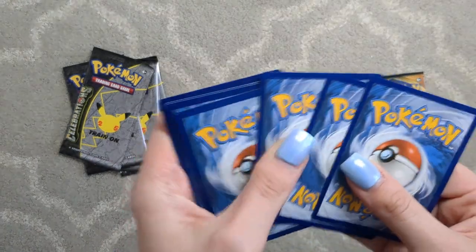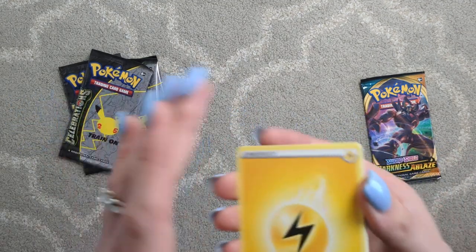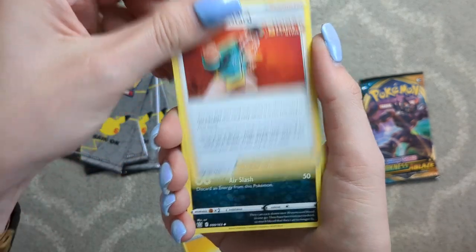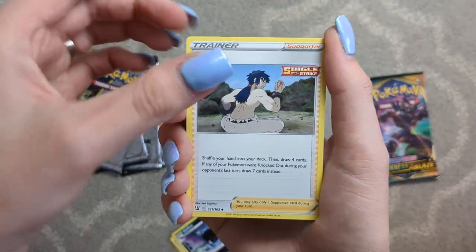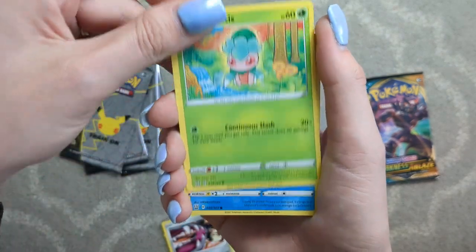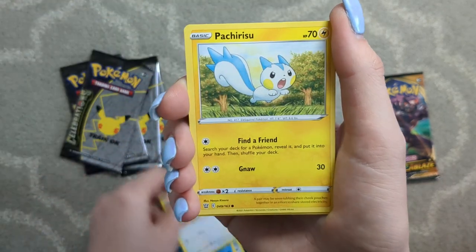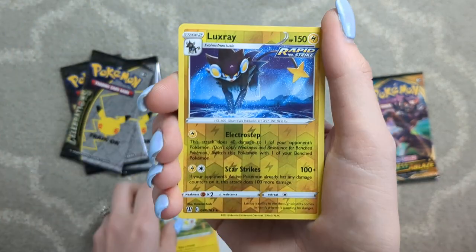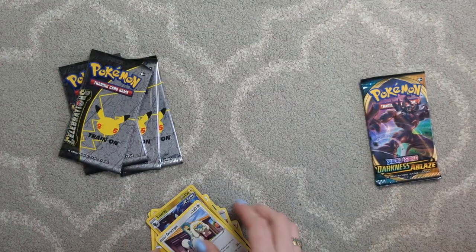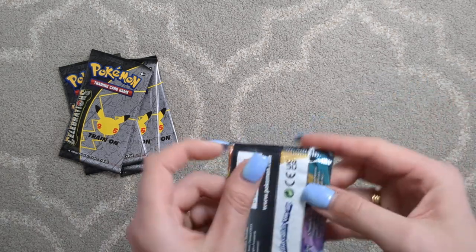But that is okay. That is not what we're here for today. Today we are here for these four babies right here. We have a Lightning Energy, a Mustard, Goldbat, Bruno, Mawile, Fomantis, Remoraid, Spearow, Pachirisu, a Luxray is the Reverse, and a Drampa. Not surprised because green code card.